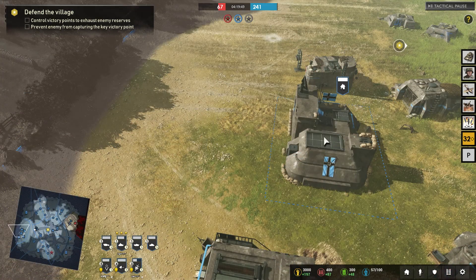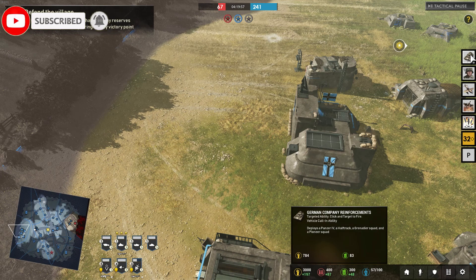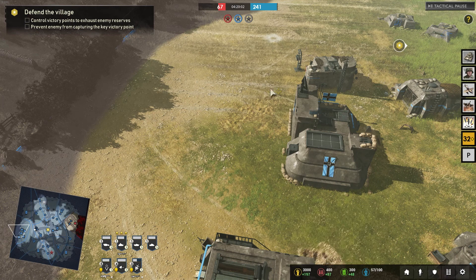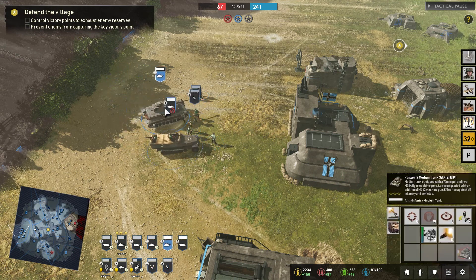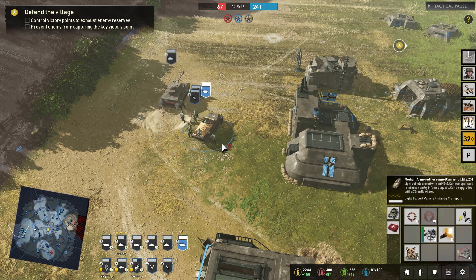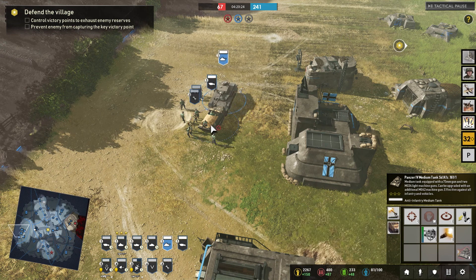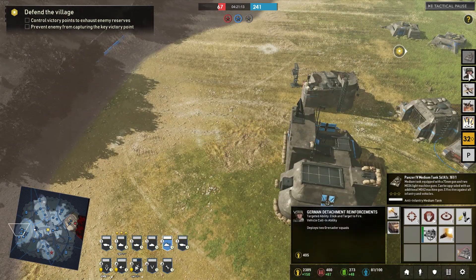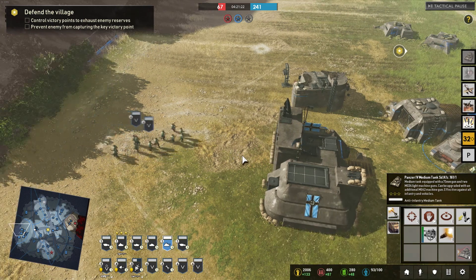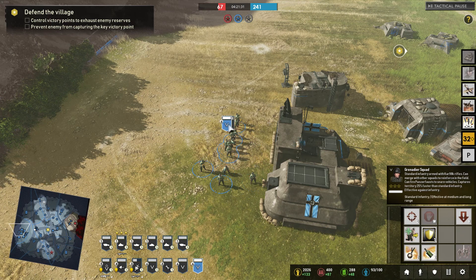Now we'll be looking at the battle group abilities for the German faction. First up we have the German Company Reinforcements — a vehicle calling ability that brings in a Panzer IV, a half-track, a Grenadier squad, and a Pioneer squad. Here they all are with their available upgrades, including the MG, armor skirts, and you can convert the half-track into a medical unit. Next up we have the German Detachment Reinforcements — you get two Grenadier squads with their K98 rifles and all usual abilities, great if you need infantry in a hurry.